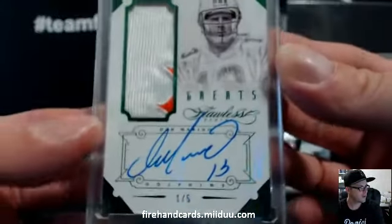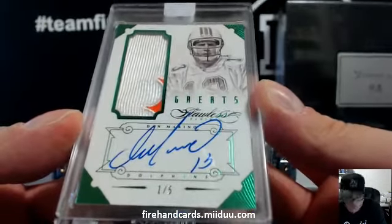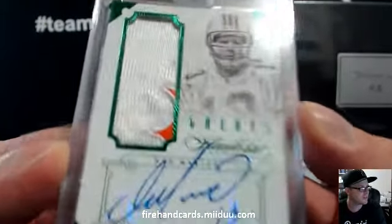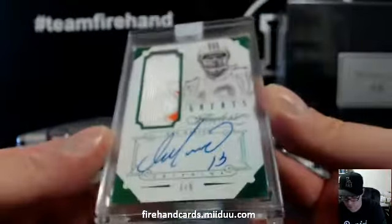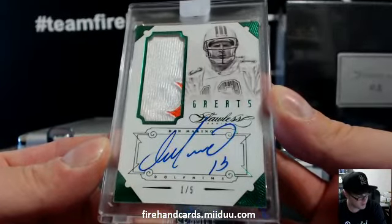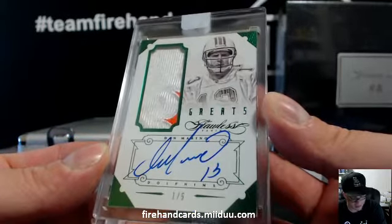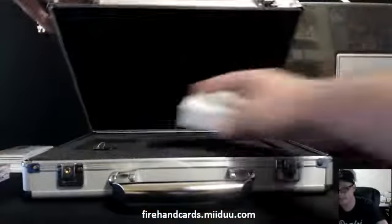Got a Damarino Emerald for Kenny Hastie — autograph patch, 1 out of 5. Part of the logo patch in there, a little smidgen of some orange. Congratulations, Kenny — 1 out of 5 Emerald. That's box 1.